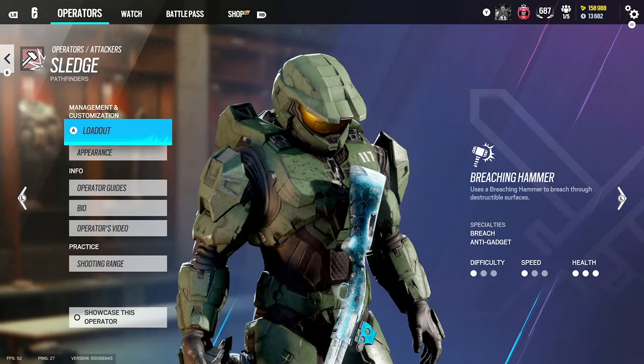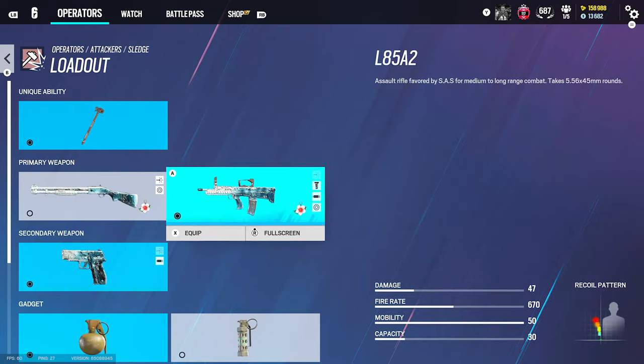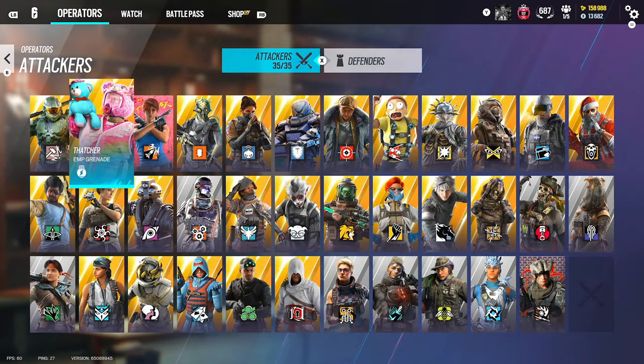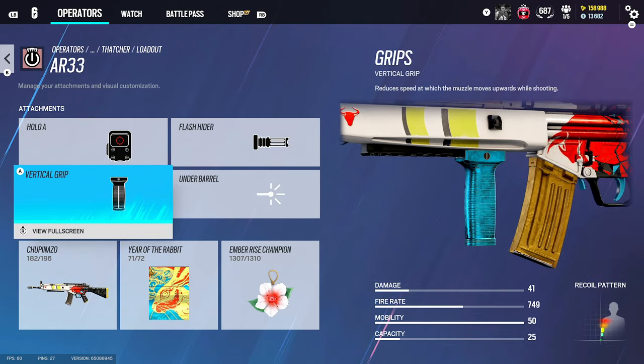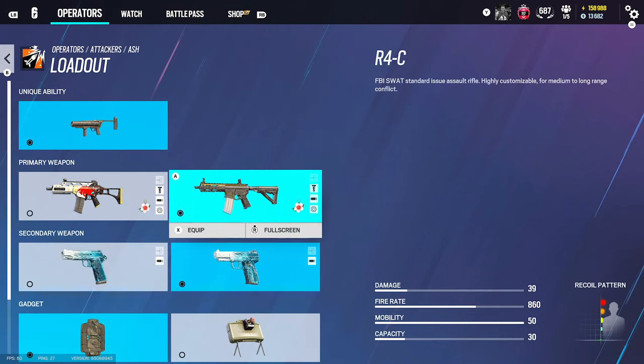Now going through each operator starting from attackers. For Sledge, we use 1.5, flash rider, and vertical grip on the L85. For Thatcher on the AR33, we use holographic A, flash rider, and vertical grip — same as the L85. Moving on to Ash.